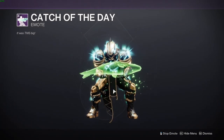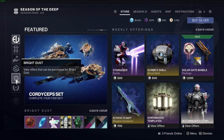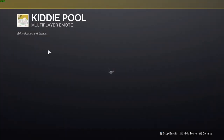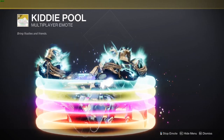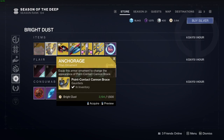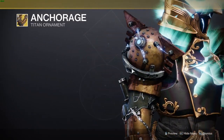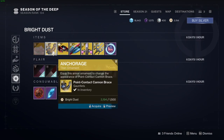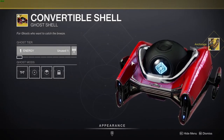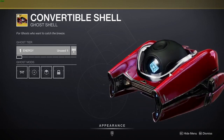Moving on to the Bright Store. By the way, if you're enjoying these and you find them useful, make sure you hit that subscribe button and drop a like — it really helps out the channel. The first emote is the Kiddie Pool, it's a multiplayer emote, you can just chill. Then we have some ornaments for the Point Cannon Brace — I'm actually grabbing those, I'm really enjoying using that exotic. We also have the Convertible shell.